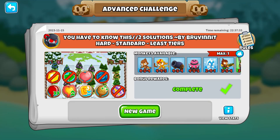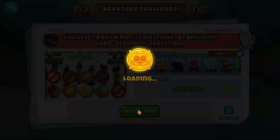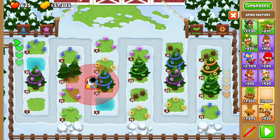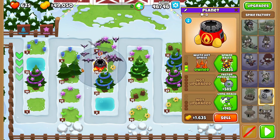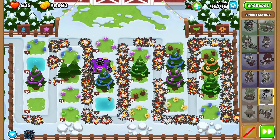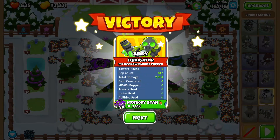We got the BTD6 Advanced Challenge for November 15 — you have to know this, two solutions by Bruvinnit. This one's pretty basic. What I'm gonna do is put down my spike factory there, start it up, grab a 250 carpet of spikes, and yeah, there you have it.